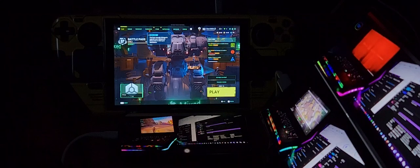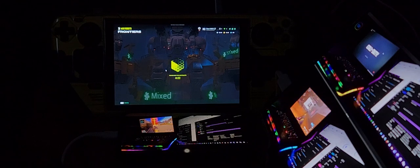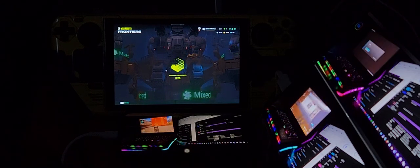This is why I use the Windows key — I need to come out of the game without stopping it. If the game isn't working properly I can also use the Windows key to exit the Steam Deck screen and go to my Acer monitor where I have Task Manager running, so I can see what's going on.